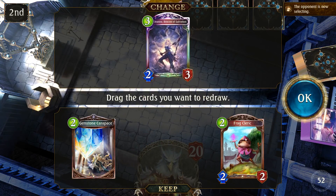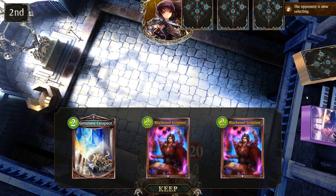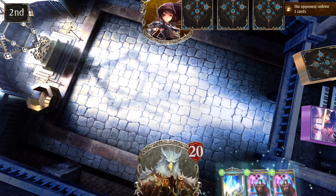I gotta get my game face on. It's a purple chest on the line. I think I want to kick these guys out. Definitely keeping the Gemstone Carapace. This card is surprisingly, insanely good.